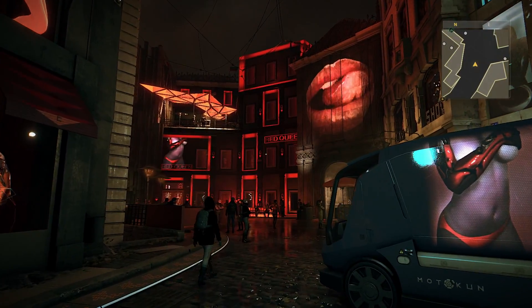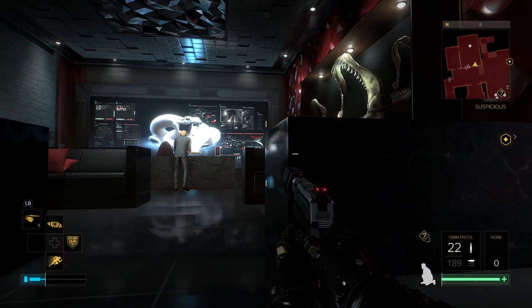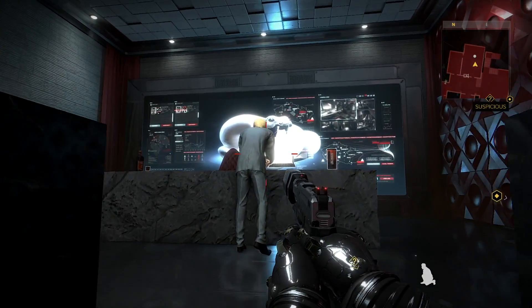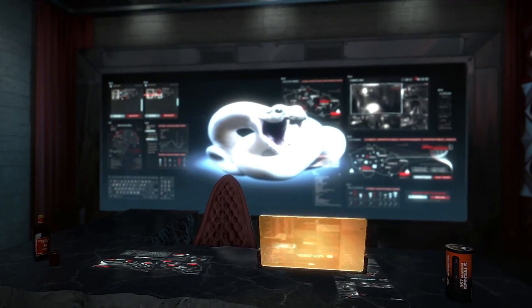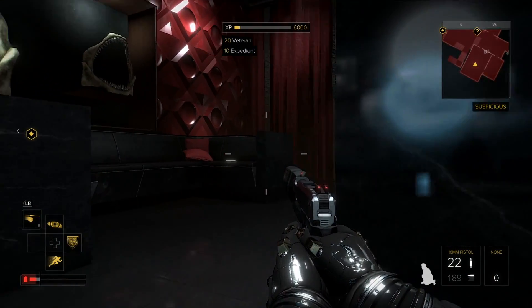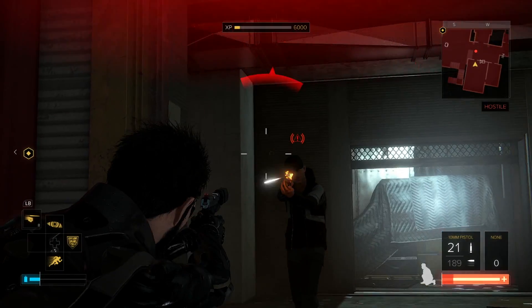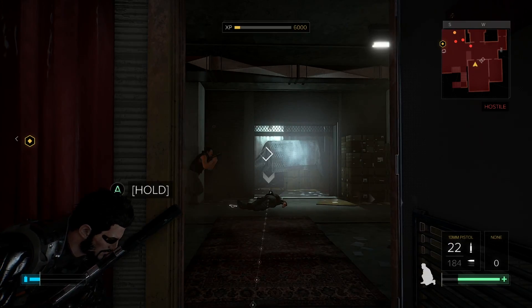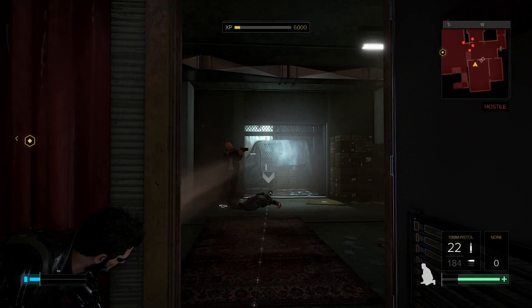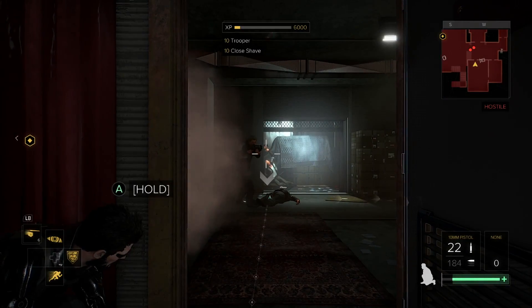Deus Ex Mankind Divided is a first person action stealth RPG with third person cover mechanics. Each player can choose how they want to play the game — do you go in guns blazing or do you find alternate routes to come up behind enemies and take them out silently? It's entirely up to you. Although most of the game takes place in first person, when you take cover the camera shifts to a third person view, enabling you to easily move from cover to cover unseen.